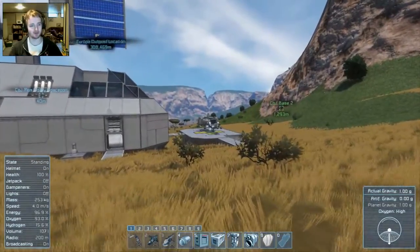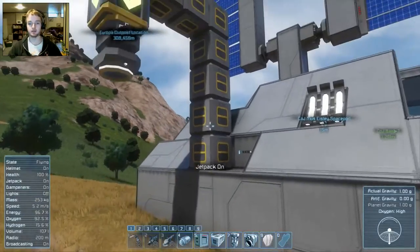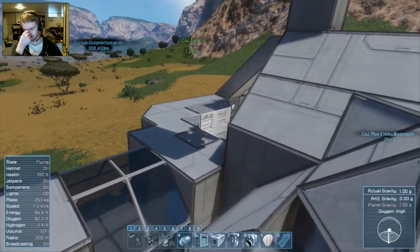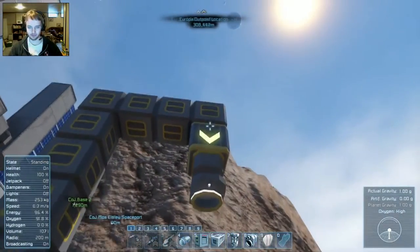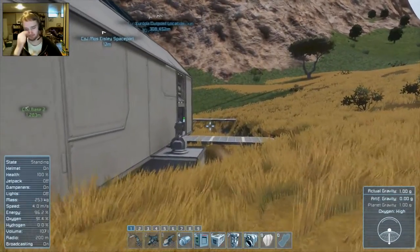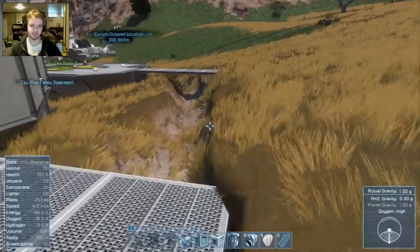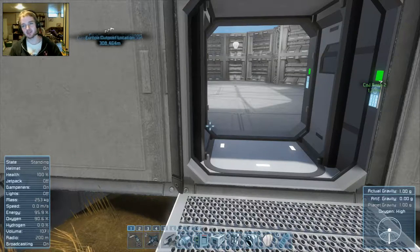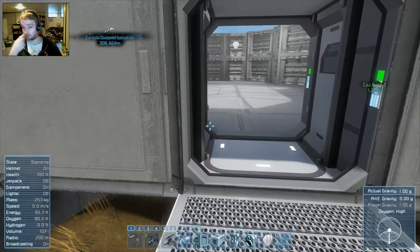I'm pretty sure the Terran planet has a moon as well — not as awesome as Europa though. This is basically the base. This is a little cargo thing where you can offload everything. Something I've been struggling with: I read that if you use the conveyor sorter and have everything turn off, you can transfer hydrogen from one tank to another. I got it to work once and then I've just been having a lot of problems with it. If you guys know how to do fuel transfers, let us know.